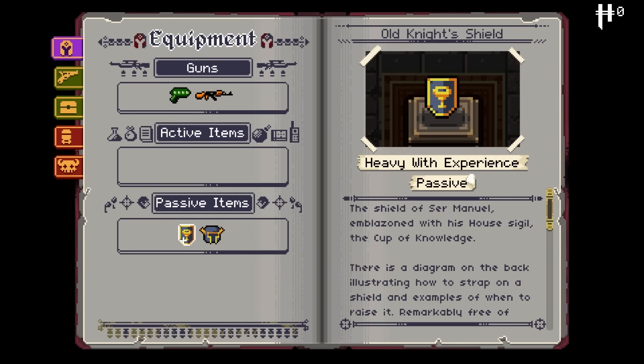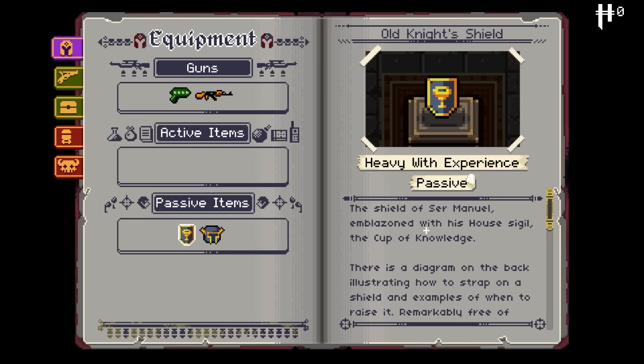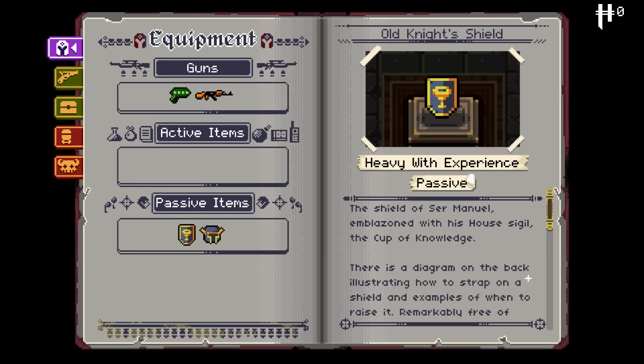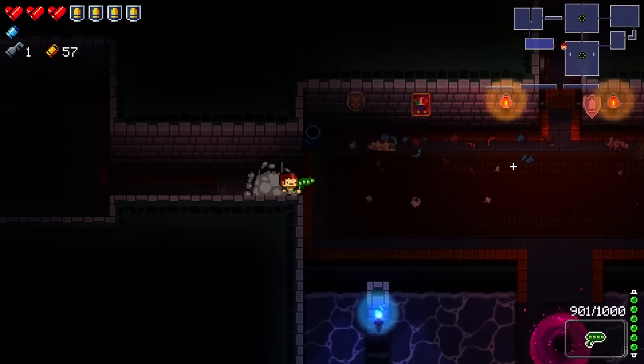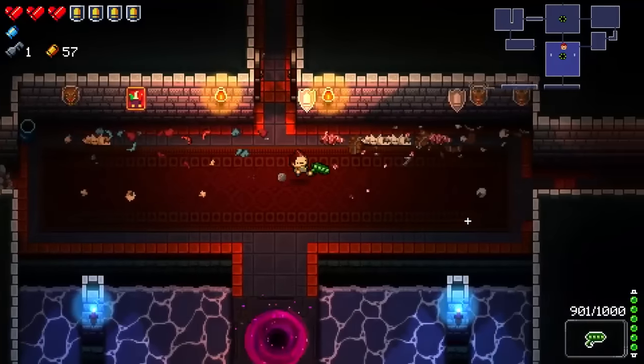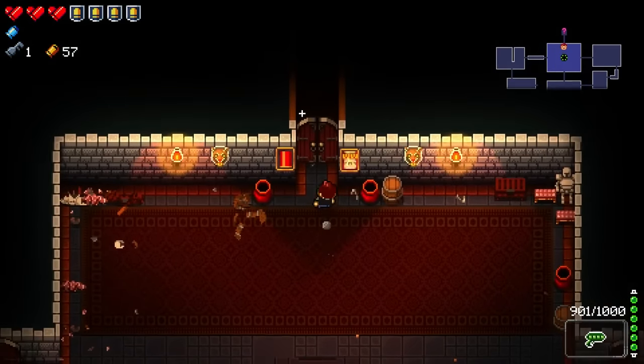Guns act as passive items. Strap on the shield. Does it say anything weird? I'm just curious — I wanted to see if it says it anywhere. Can I turn the page? Whatever. I think those are just hearts — they're in place. Keep going. I think I've explored everything. I think it's time to fight the big meanie behind the door.